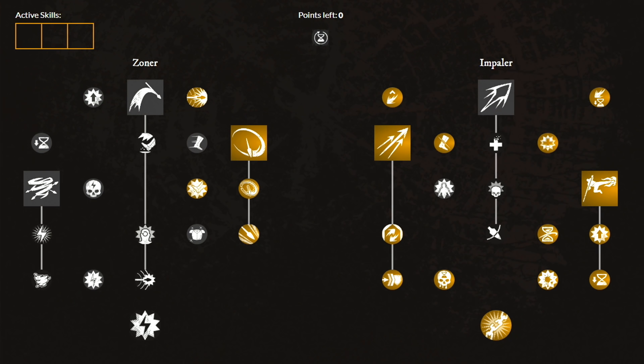Moving over to the first weapon, which is the Spear. These are the weapon masteries you want to have. First, unlock this perk, then the Sweep ability, and then the next perk. On the other side, unlock this perk, then the second ability, and lastly unlock the last 3rd ability and these 3 perks. From here, you're free to spend points in whichever order you like.